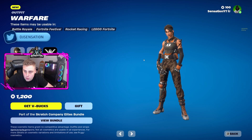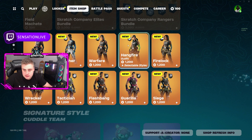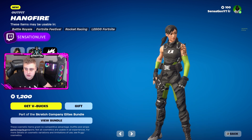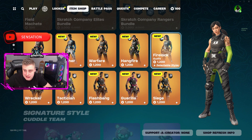We also have Warfare, which is sort of in an orange along with a deserted sort of camo. We have Hangfire — a lot of people have been commenting and searching up on YouTube for this one. It looks like a crazy one that a lot of people do want. It's in a lime green with a midnight dark colour camo.